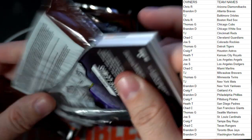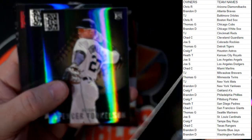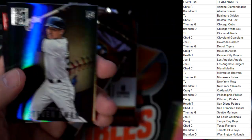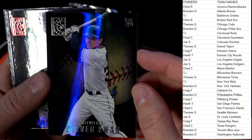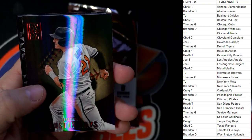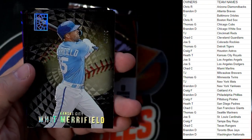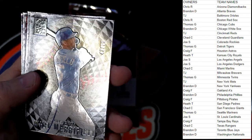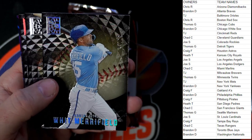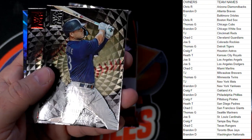Spencer Torkelson — good one to get — rookie Detroit — Thomas G coming your way. Stephen Kwan, Cleveland Guardians — Chad C coming out to you. One per pack red — Austin Hayes, Orioles — TJ. Whit Merrifield, Kansas City, numbered to 75 — 47 of 75 — luxury suite, Heath T coming out to you, nice pull.